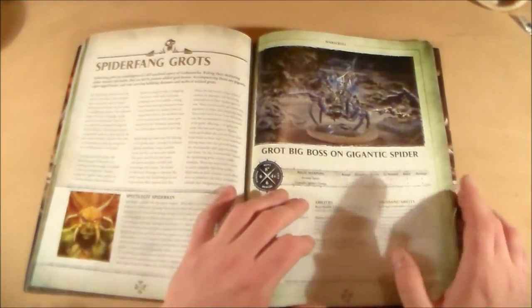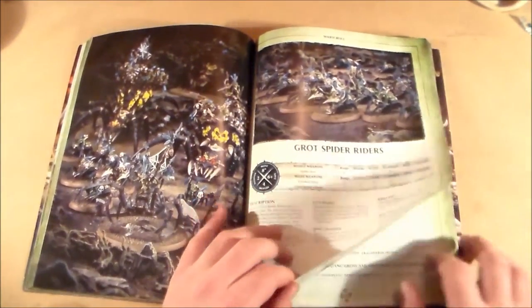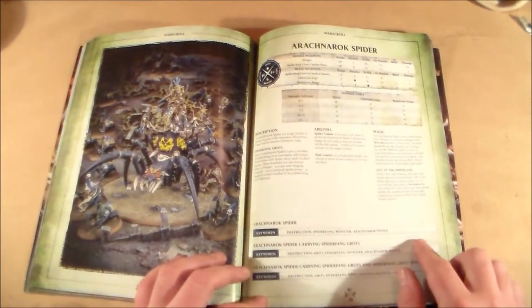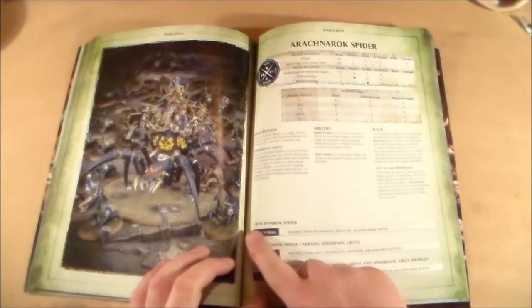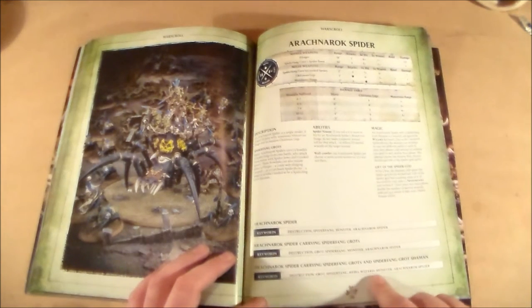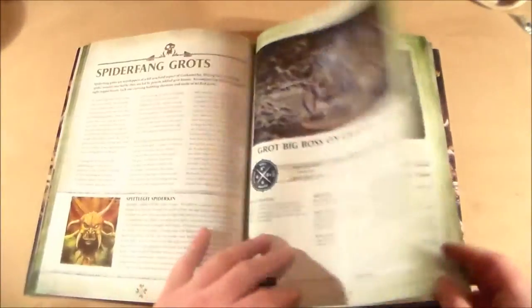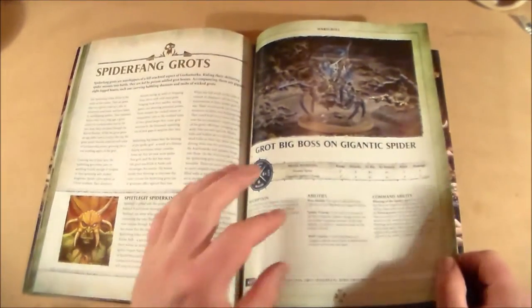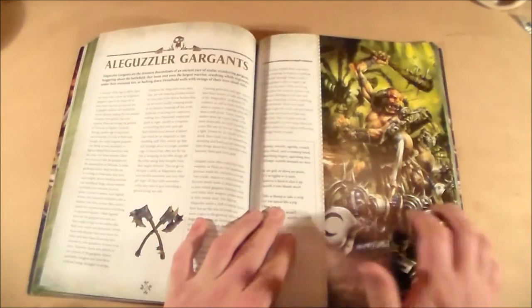Probably one of my favorite factions — the Spiderfang Grots. It starts with a Grot Big Boss on Gigantic Spider and Grot Spider Riders, which I'd love to get. Then the big guy — the Arachnarok Spider — which you get three options from: carrying Spiderfang Grots, carrying a Spiderfang Grots Shaman, and just the Arachnarok Spider itself. A small but fantastic faction; I actually own that model.